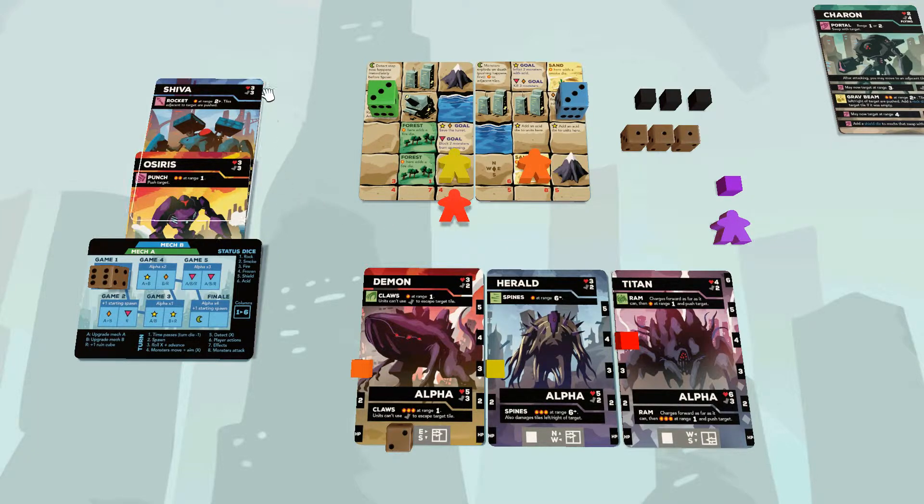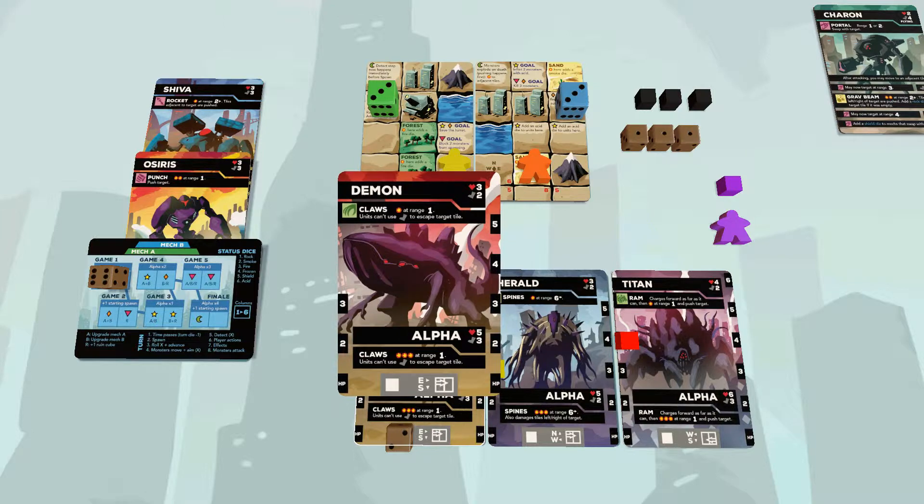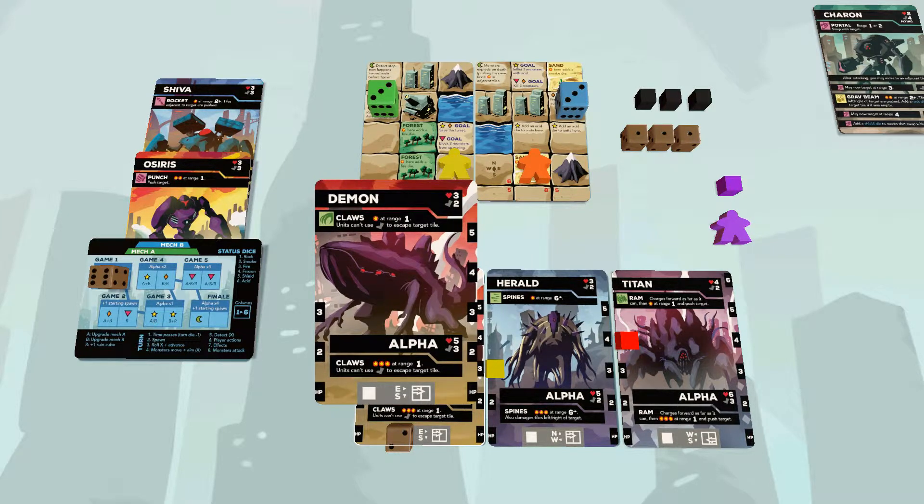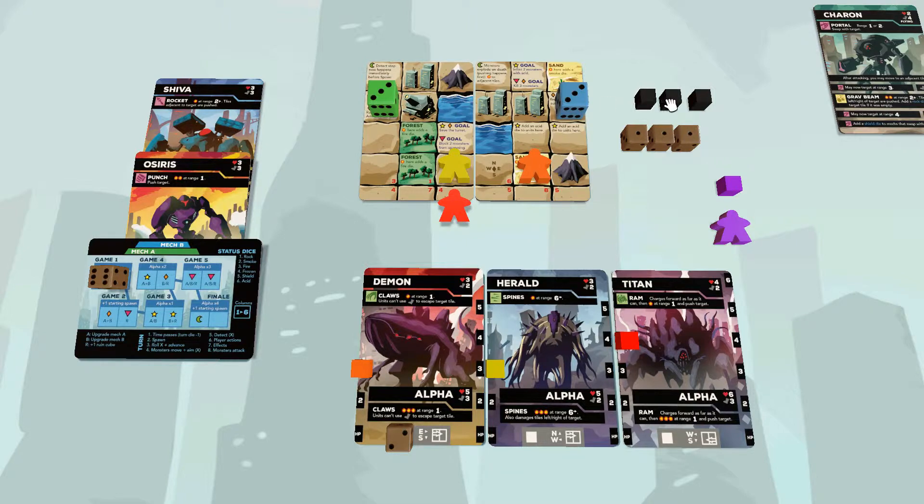Monsters and mechs both have HP, which is the little heart symbol, and movement, which is the little foot. They'll also have an attack that deals damage at certain ranges. Usually the damage reduces HP. If buildings take damage, you put rune cubes on them, which destroys them.